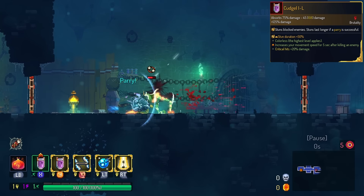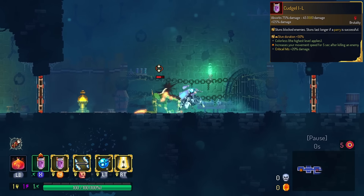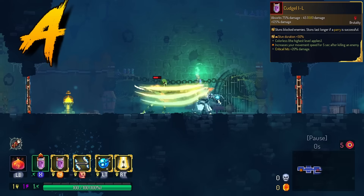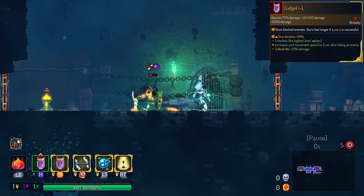Cudgel gets long stun. You can find this as a starter affix on the normal Cudgel, but this makes it so you don't have to re-roll it. We're going to put this in the A tier. This just turns Cudgel into better Cudgel.